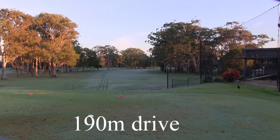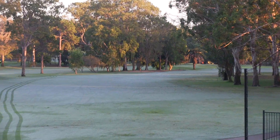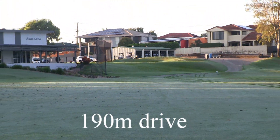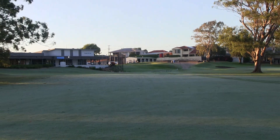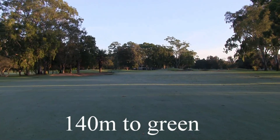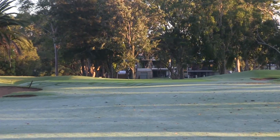The first at Redcliffe, a par four of 342 metres, dog leg to the right. Off the tee, either take a long iron or a three wood to the corner, or the big hitters can take on the trees and go over the corner, but be careful of the fairway bunker. Your second shot is a mid to short iron to a green that's guarded by two bunkers.